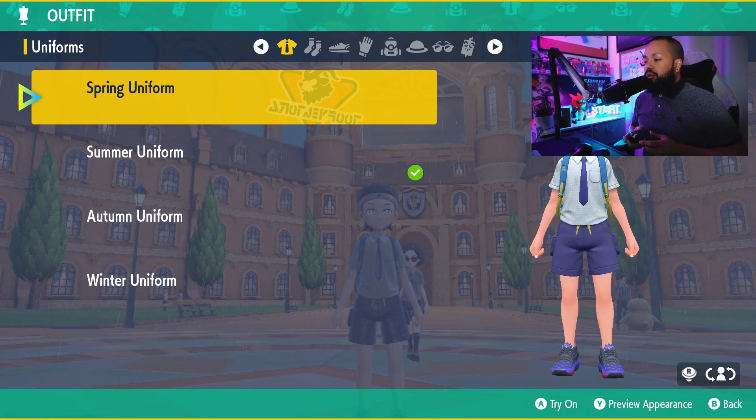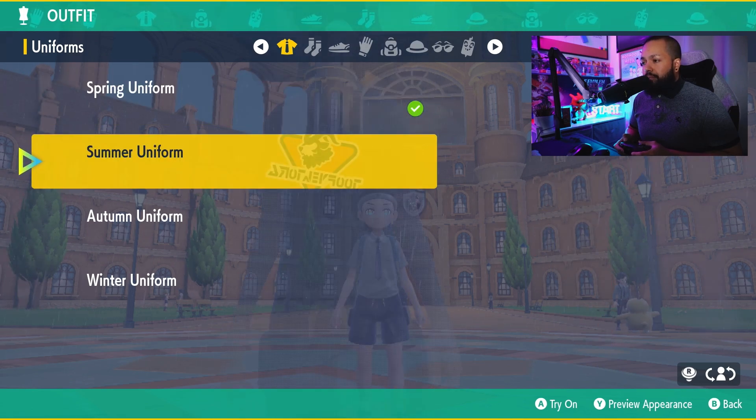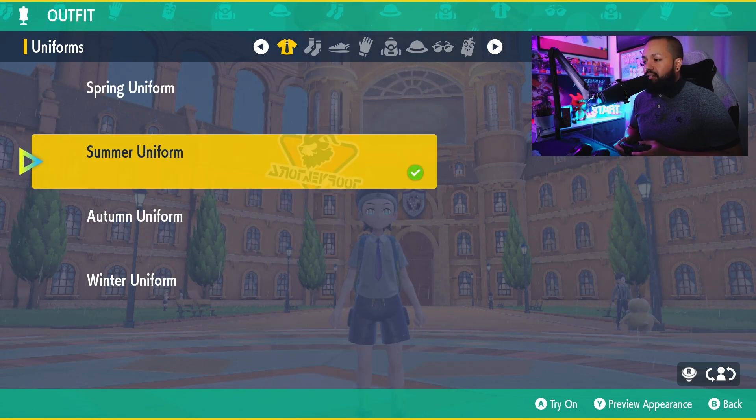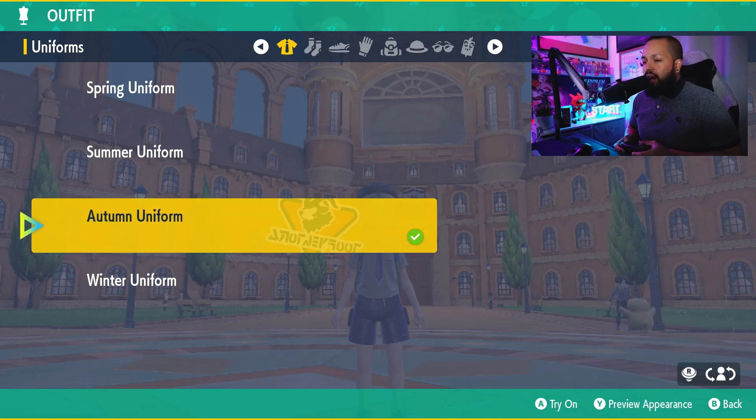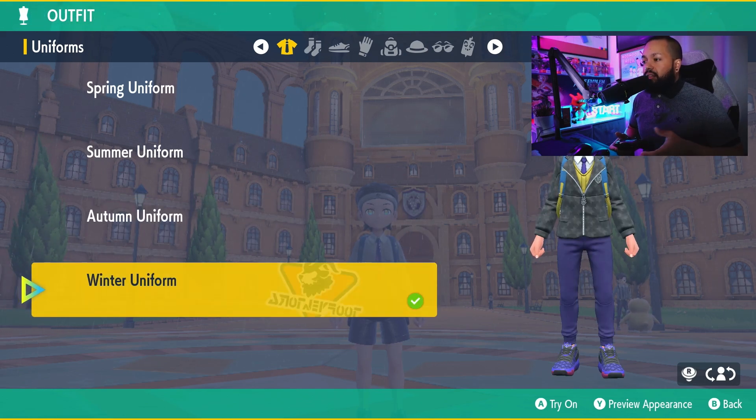We have the four different uniforms that you can wear: spring, summer which are the shorts — the summer one is the one that you're defaulted in — autumn, and then winter. Depending on if you're playing Scarlet or Violet, yours might look a little different, especially when it comes to the winter outfit.